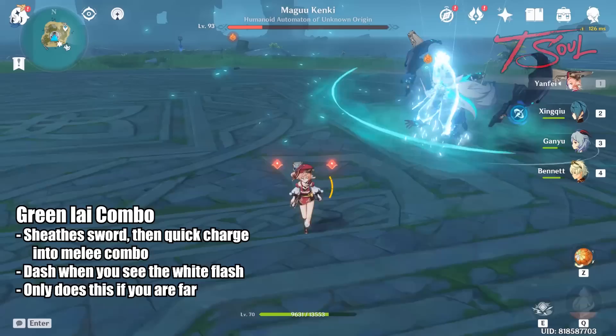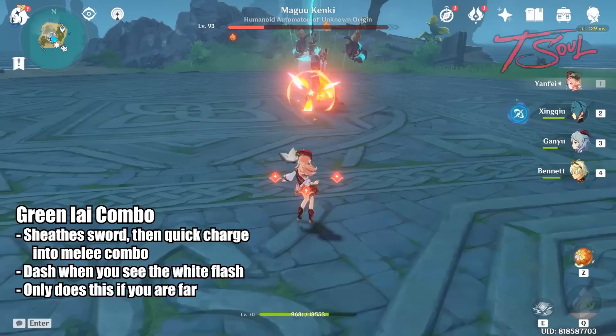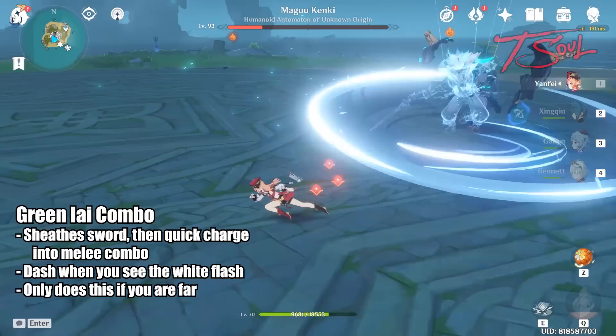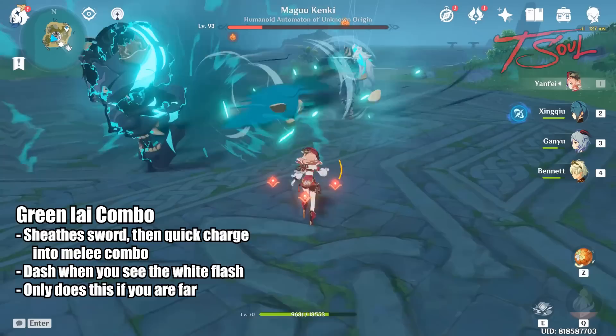Another attack he does from far away is his green EI slash. He will slowly sheath his sword and instantly slash towards you, then do several more melee swings and a mask attack. The key is to dodge the initial charge — when you see the white flash, immediately dash. This will give you enough iframes to avoid the charge and all the following attacks.